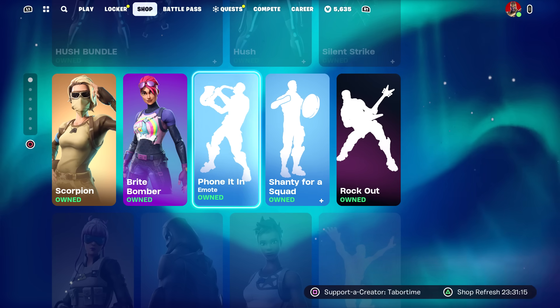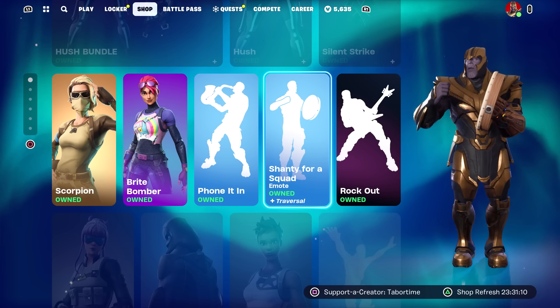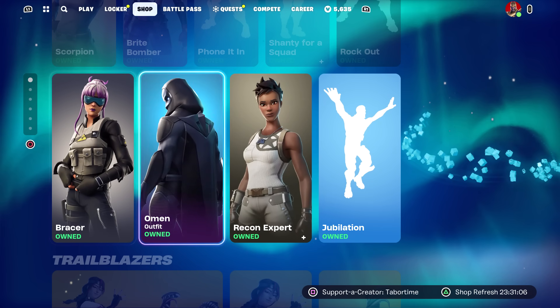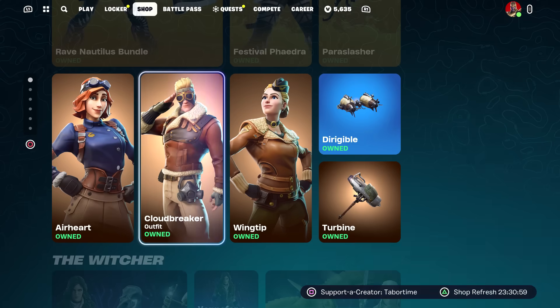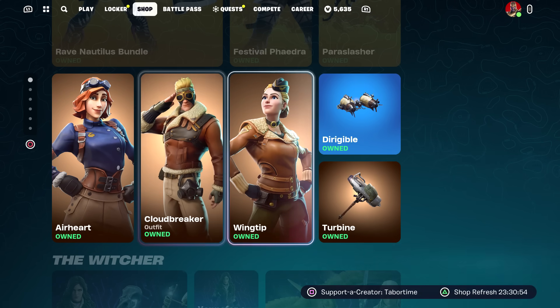Scorpion, Bright Bomber, Phone It In, Shanty for a Squad, and Rock Out — those are all pretty solid. The emotes are solid. I don't know about the two skins — Bracer Omen, Recon Expert, Jubilation — these were here before. Festival Phaedra plus the bundle was also here.